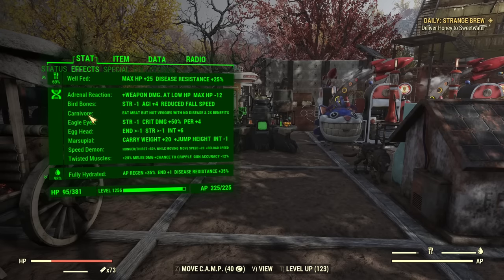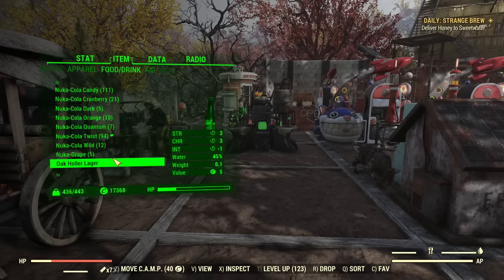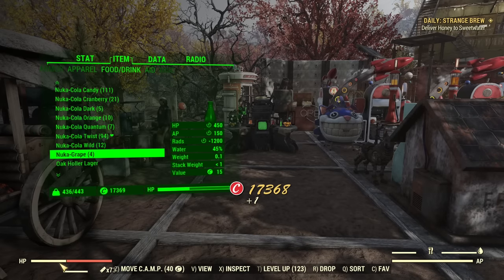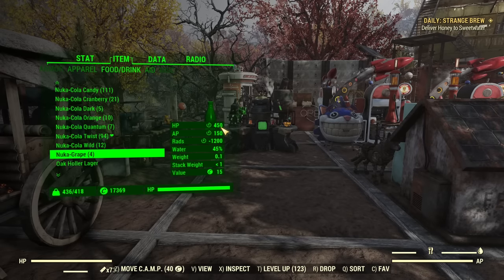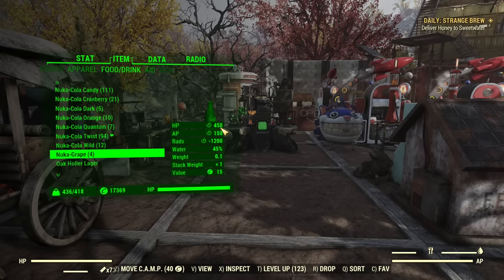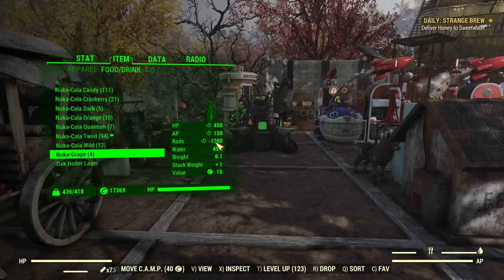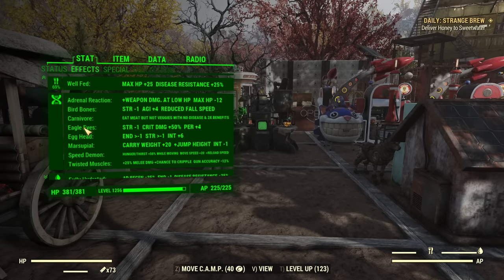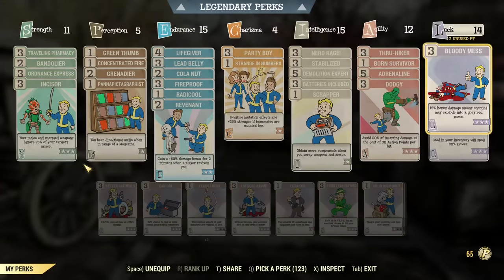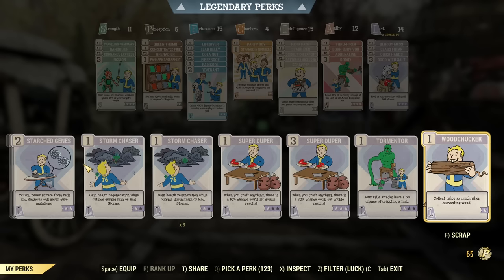Let me demonstrate: I have eight mutations. I use the Nuka-Cola Grape — you can see how quickly my health is regenerating. Rads are healing, and it's a huge amount of health too: 450 health, a lot of AP, and a lot of rad healing. If you are a bloodied build, you probably don't want to drink this one. If you are a full health build, this is an amazing one. And my mutations? Still eight — unchanged. Which is very important for lower level players, being able to heal rads without losing mutations, without Starched Genes equipped.